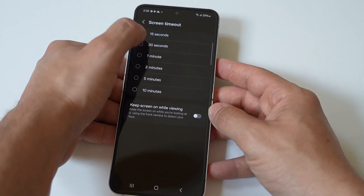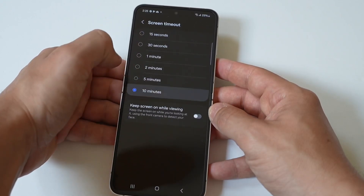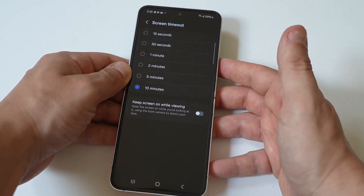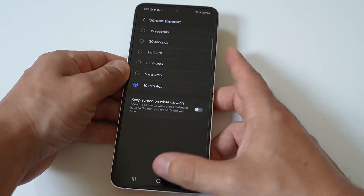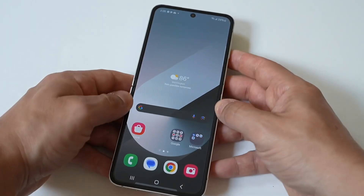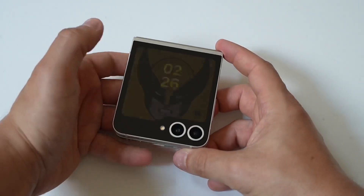It's going to be set to like 10 or 30 seconds by default. My recommendation is to go with like the five or 10 minute option. It might drain your battery quicker, but you don't have to worry about your phone turning off on you really fast. Anyway, just a little tip.